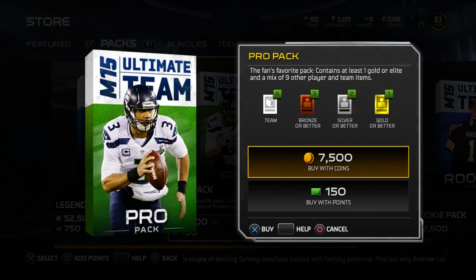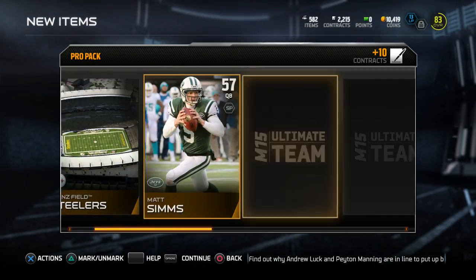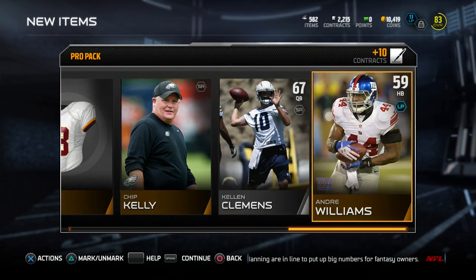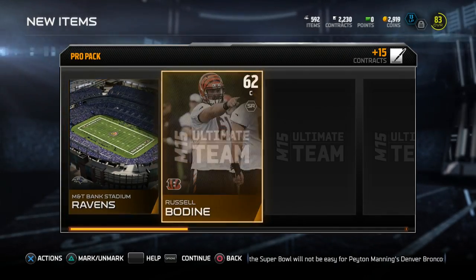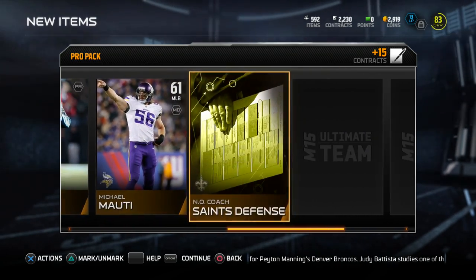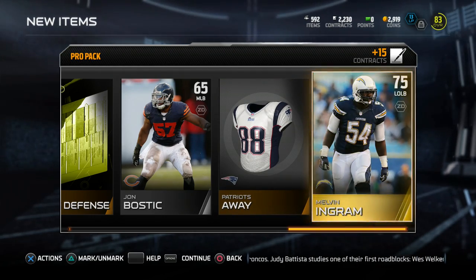I'm going to do two more, and then I'm done. 7,500 coins down the drain. Let's see if it's going to be worth it. We get Darren Colledge. One more — we're going to literally empty my piggy bank. We're down to 7,000 coins. Raven Stadium. Is it going to be an elite or a gold or even a legend? And it is Melvin Ingram.